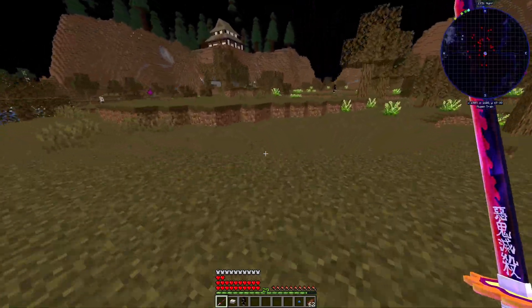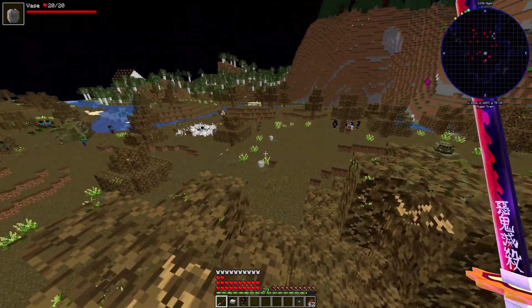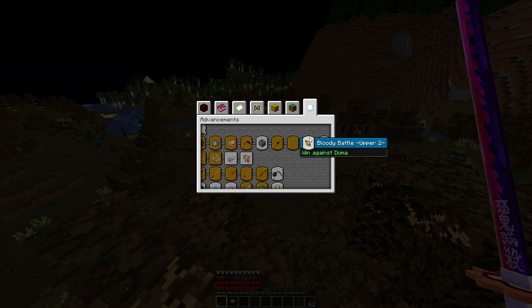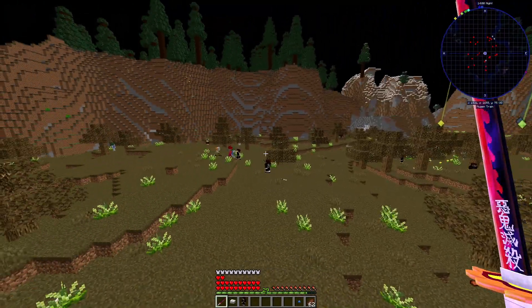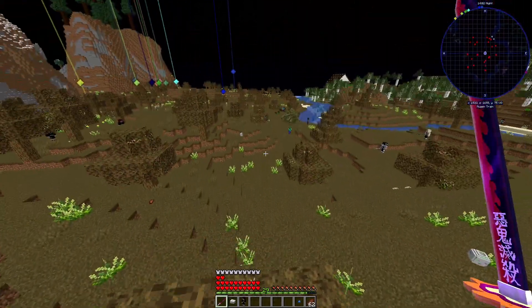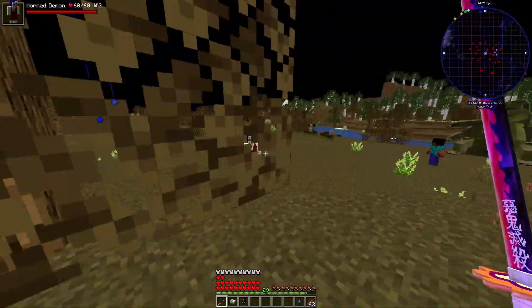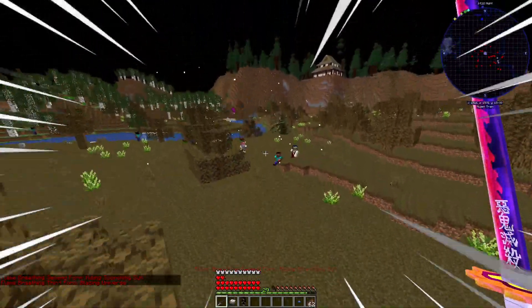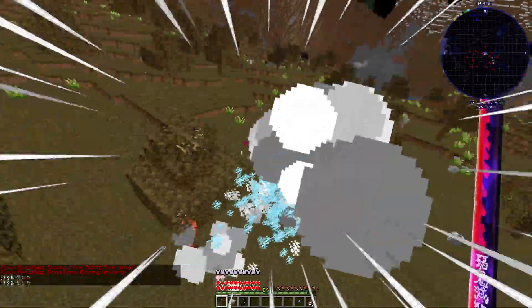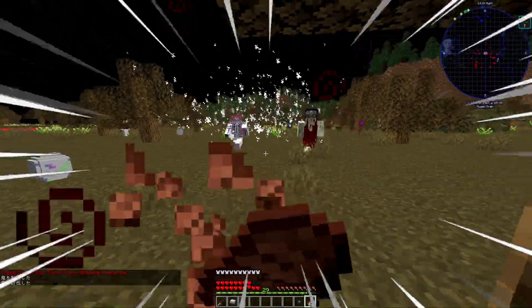Since we're free, I'm gonna kill one more upper moon. Lower moons are kind of easy to fight so we're gonna go fight Akaza one more time, because fighting lower moons is kind of easy to be honest. Right here, we found him! Scorching Sun. We're gonna use our blazing universe - we'll have to activate our Demon Slayer mark.